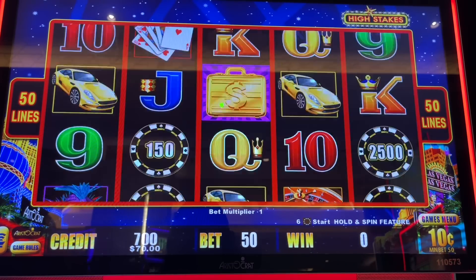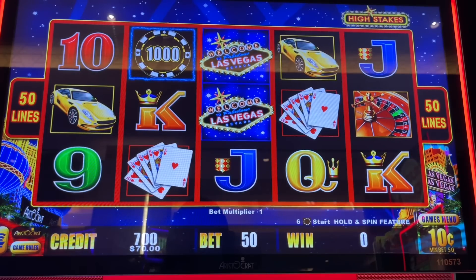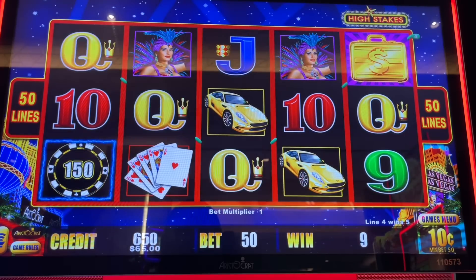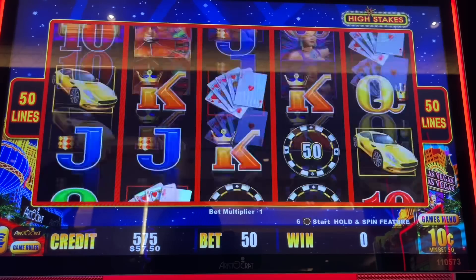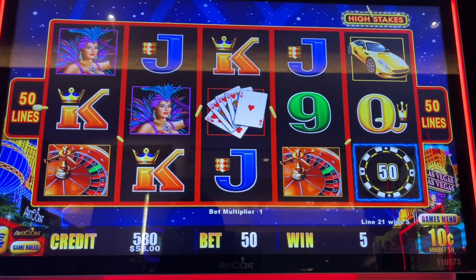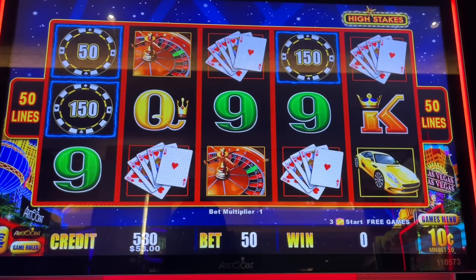Let's see those patterns: six chips, patterns of three for suitcases, patterns of every square filled with the Las Vegas symbol. Alright, let's see — we gotta win.